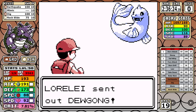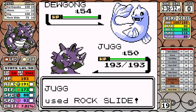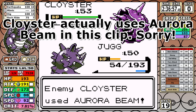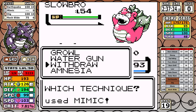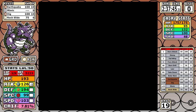Lorelei: I just outspeed Dewgong and Rock Slide is a 99% chance to one-shot it. Next up is Cloyster, and I miss the Rock Slide. The Clamp only hits twice but it absolutely obliterates me. Miraculously I make it to Slowbro, but I'm so low it doesn't matter. I desperately try to Mimic Withdraw, thinking if it just keeps using Withdraw I could set up six times instead of three with Amnesia. But it's a long shot and heartbreakingly that's the very first reset of the run — and it won't be the last.